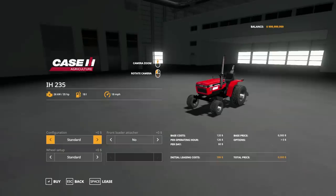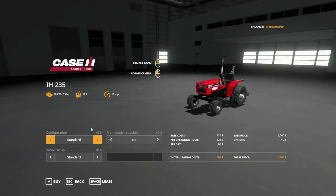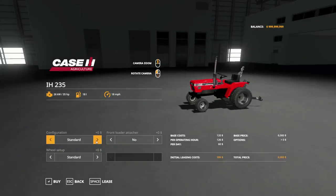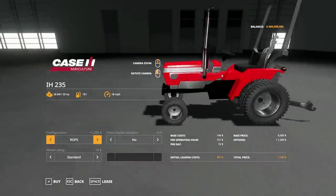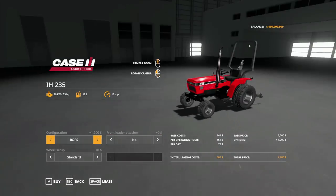This thing is pretty big. When you look at it in real life, like on a picture, it's pretty big. But in-game it looks like a garden tractor. You can throw the roll bar on there or not, and then you can do front loader configuration or not.